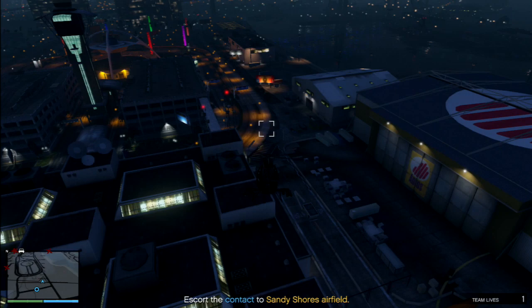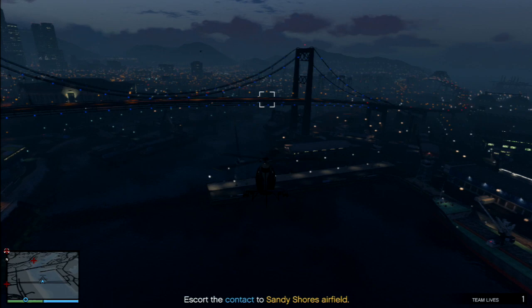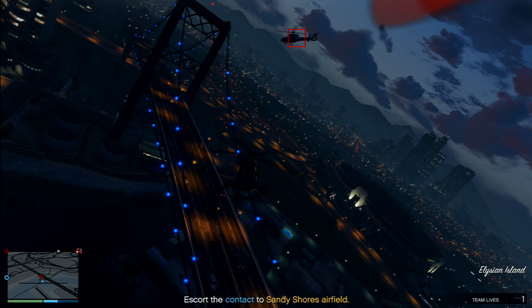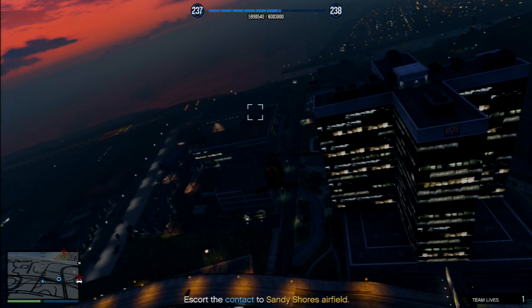You're not going to worry about the contact — the only thing you need to worry about is taking out the helicopters. The only thing that Madrazo's contact does for this mission is control how long it takes to complete it. You'll see the first chopper coming in and lock onto them, but don't fire until they get past you. If you fire at them head on, there's a greater chance that you'll miss. It's best to get in behind them before firing off a missile — you'll get them first shot almost every time.